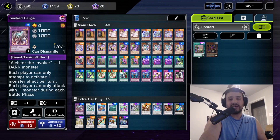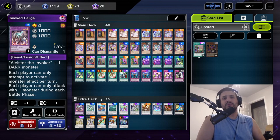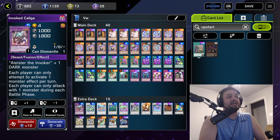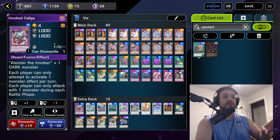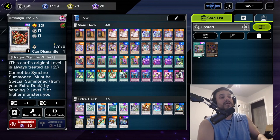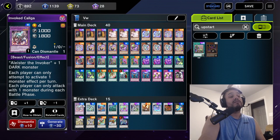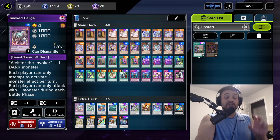Now for the extra deck — spoiler alert, we're running Kaliga. You might wonder how to make it: Muddy Mud Dragon plus Zolkin gives you access to Invoker Kaliga. The usual end board is: make Zolkin, set a spell or trap, summon Crystal Wing, then if you have a non-tuner and level-three tuner, make Muddy Mud Dragon. Muddy Mud Dragon plus Zolkin equals Kaliga. Your end board should be Kaliga, Crystal Wing, and maybe a Chuchi or a hand trap set.